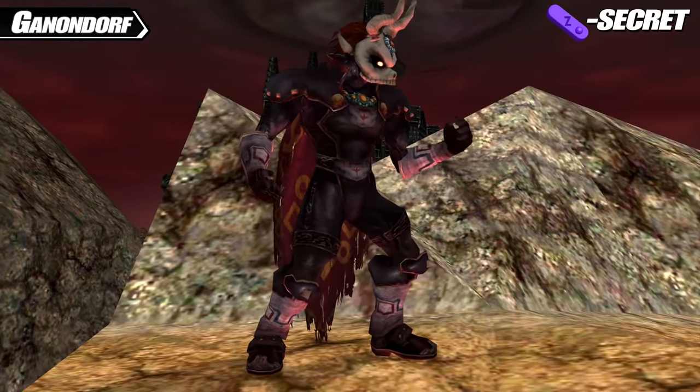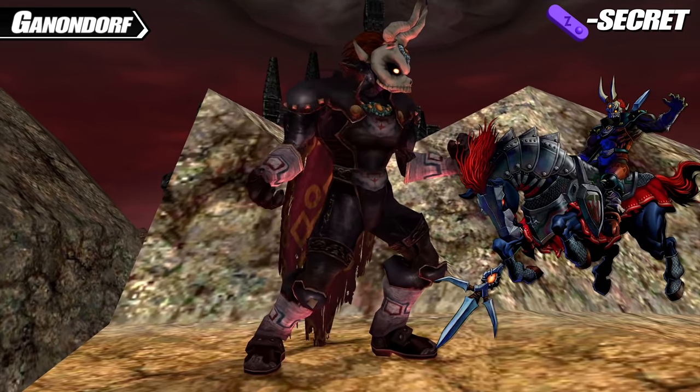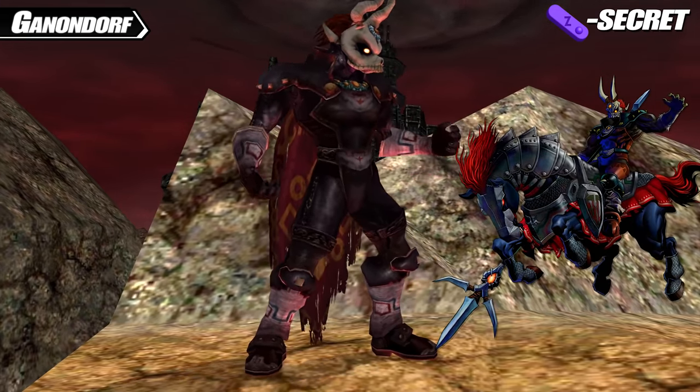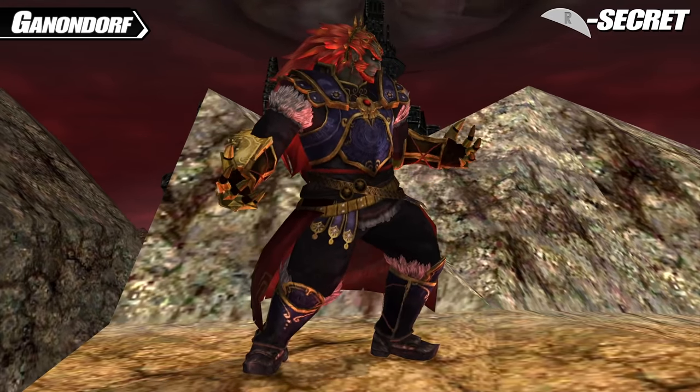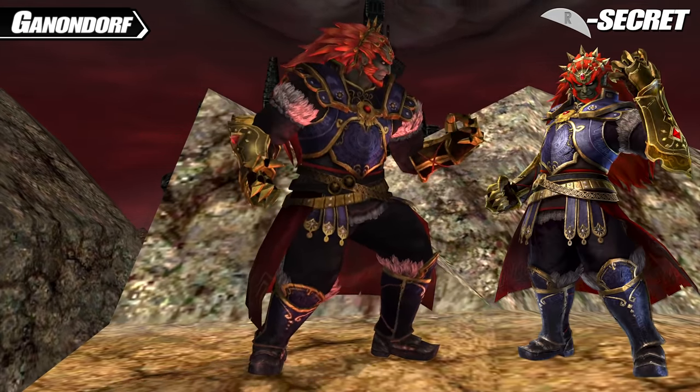Ganondorf's Z secret costume turns him into Phantom Ganon, a false Ganondorf that serves as a boss in many Zelda games — though this appearance is based specifically on the Ocarina of Time version. Meanwhile, his R secret costume, like the other Zelda characters, is based on his appearance from Hyrule Warriors, with his wicked mane of hair.